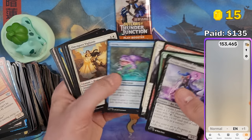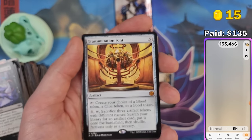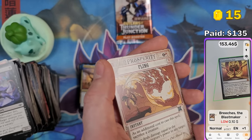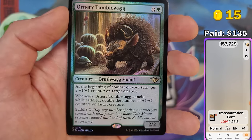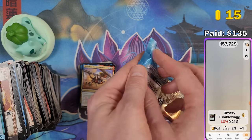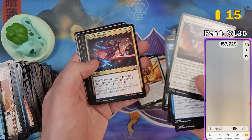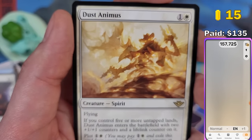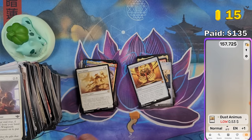Breaches the Blast Maker — also part of Oko's crew — 10 cents. Transmutation Font — mythic from the Big Score — $4.26. Orni Tumblewag is also a very strong card that goes out of hand quickly in limited. I lost to this one as well. After opening the last pack, I'll go through my pre-release deck. Dust Animus — awesome artwork — 53 cents, I can keep it. Nothing else in the last pack.